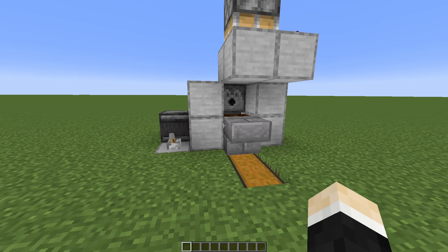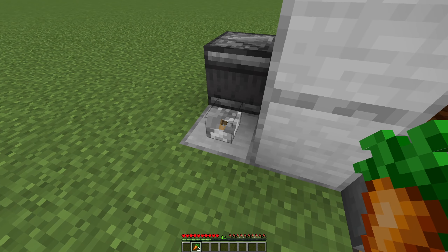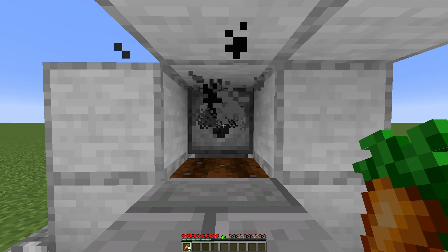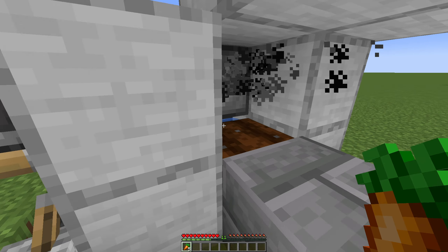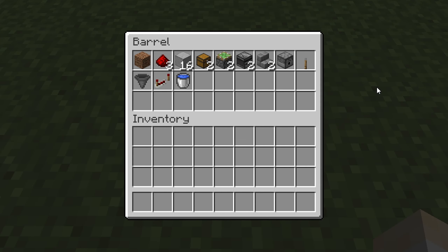Let's start with farm number one, and that is a micro crop farm. So you take out some carrots, turn the farm on, and plant the carrots down. Behind there, a dispenser shoots out some bone meal, and the bone meal grows the carrots. This design also works with potatoes. Here are all of the items you will need for this build.